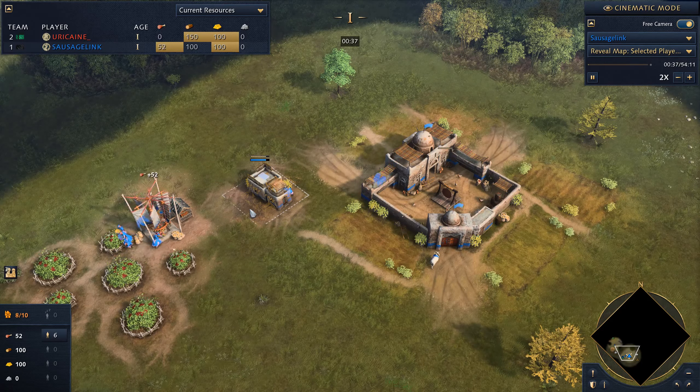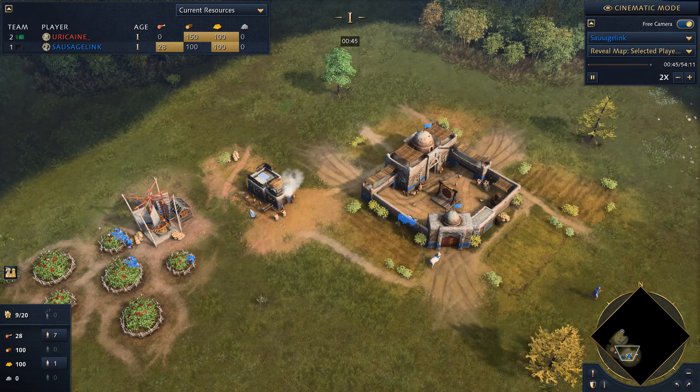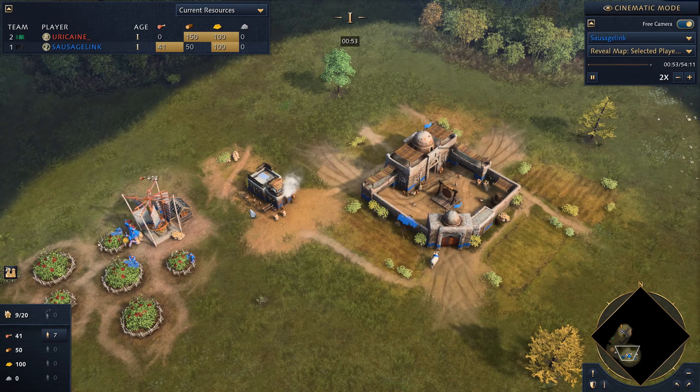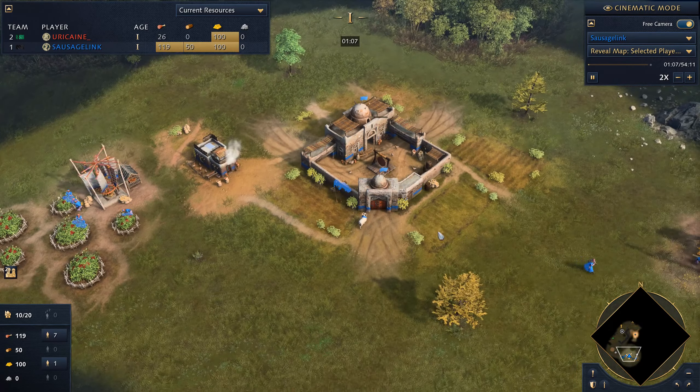But that also makes it a good map for the Delhi Sultanate, who I'm playing up against. The player name is Hurricane, and I like the Delhi choice on this map.